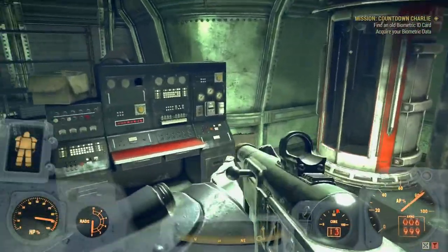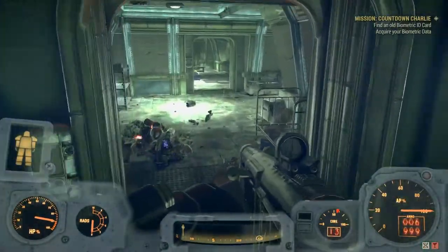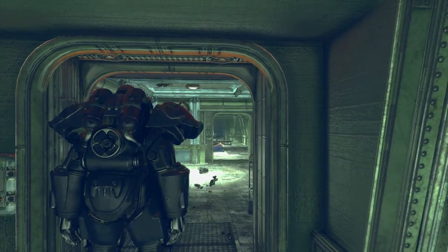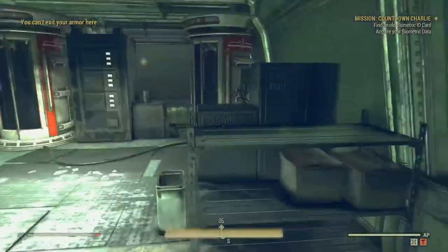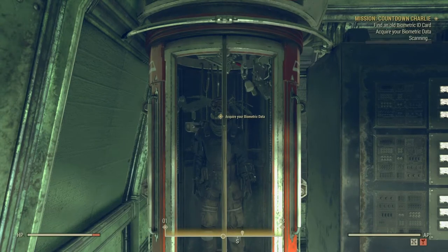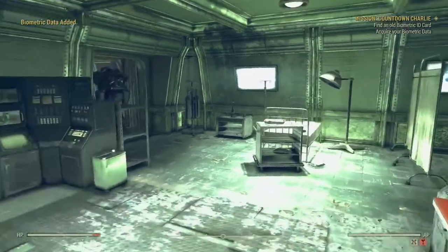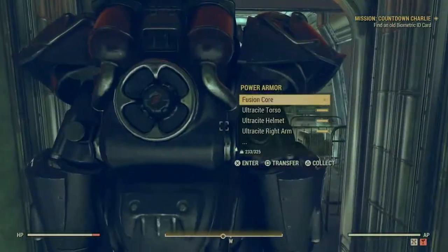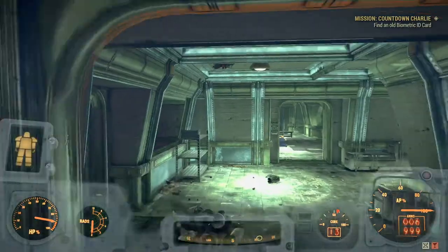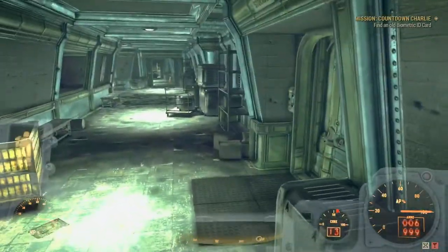You gotta talk to the robots guys - find an old biometric ID card and acquire your biometric data. What we're going to do is plunk the power armor here in the entrance so nothing can get past it - good tip if you're a fairly low level. Now it's asked me to get the biometric ID card - the game has caught up. I did tell you the game crashed the first time; I'd already picked up a biometric ID card so that's why it didn't ask me earlier.